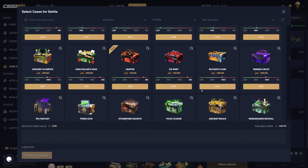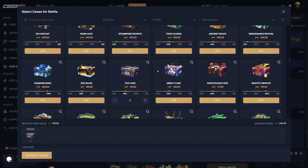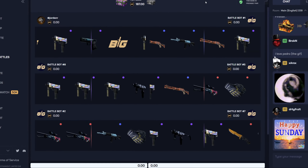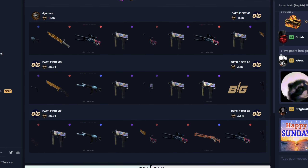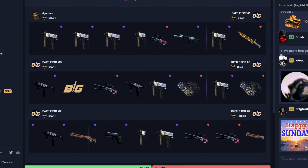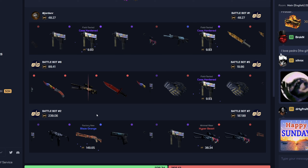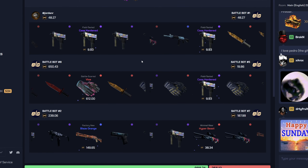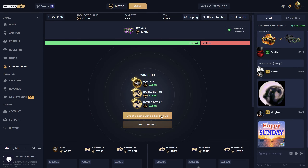I want to do a couple TCK cases — I really like the TCK case, it's pretty good — so we'll do two of those in a 3v3. Let's see it pop off. Come on, let's drop double big hits on our side. At least one big hit here on our side. Stop — yes! Now let it be huge. Anything but the Vice Gloves... and we get the Vice Gloves again. Still pretty decent, still profit.